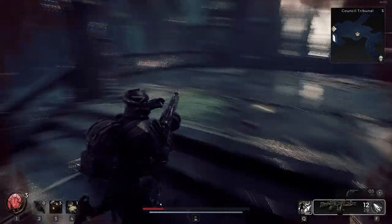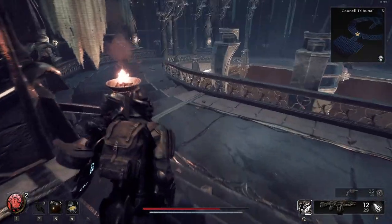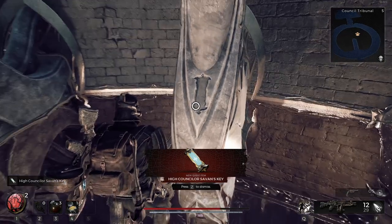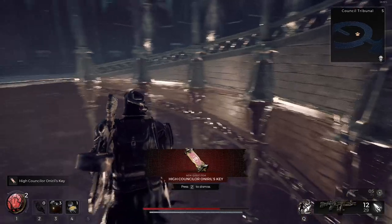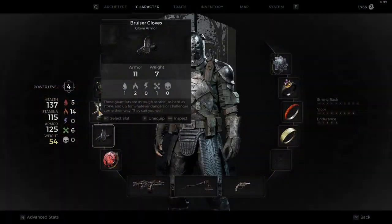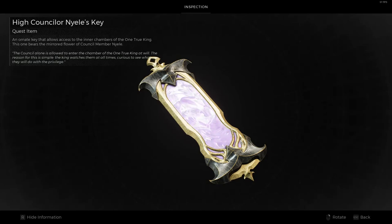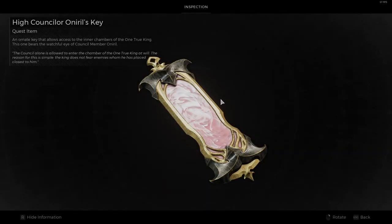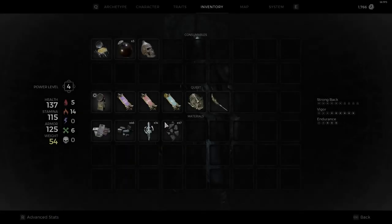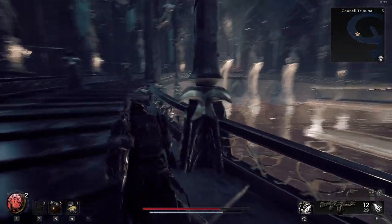There's got to be something up here, or maybe we can get into the king's chambers like this — that would be interesting. High Counselor Savon's Key, High Counselor Neelius' Key, and High Counselor Onoril's Key. We probably need all three to open the way to the king's chamber. The council alone is allowed to enter the chamber of the one true king at will — the reason for this is simple: the king watches them at all times, curious to see what they will do with the privilege. So now we should be able to get into the king's room.